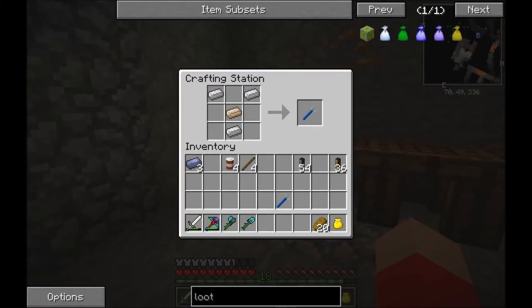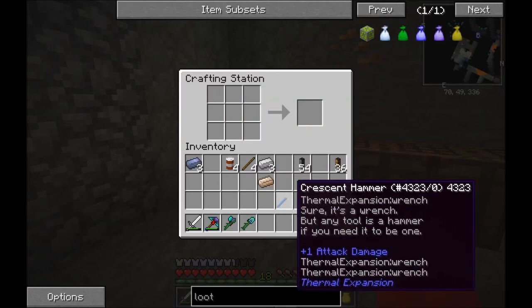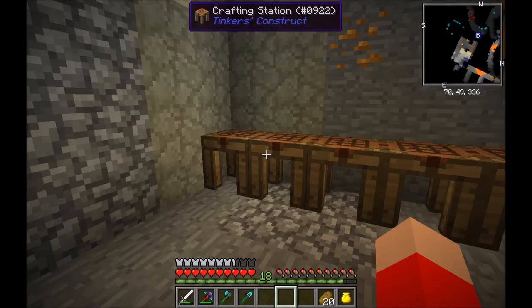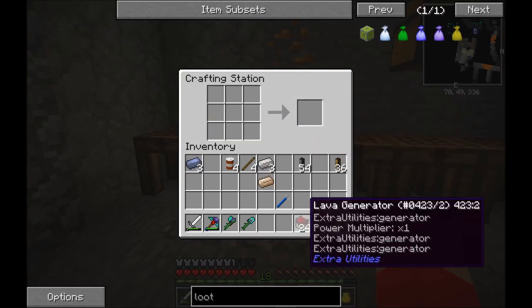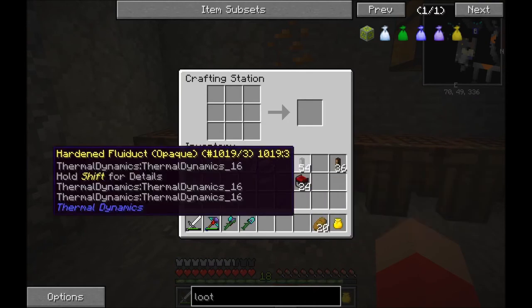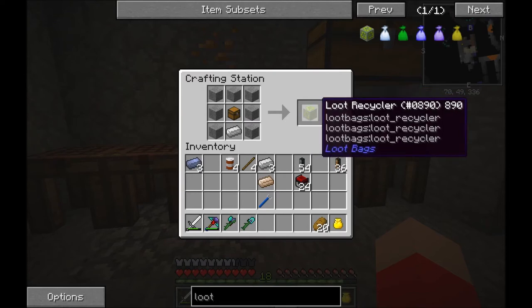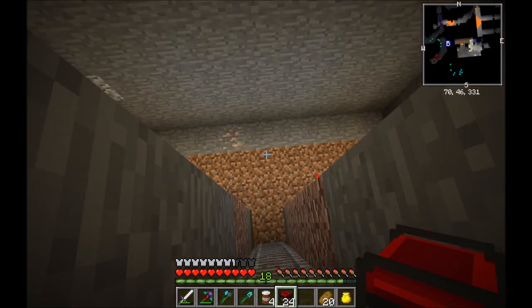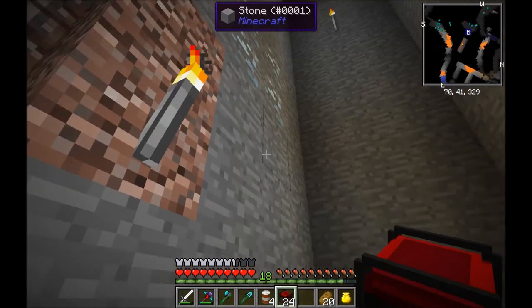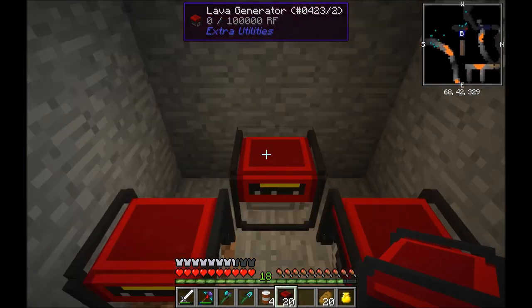I actually accidentally made this off camera. In here we've got 24 lava generators. These two are going to be the best — don't have any kind of power but I'll explain why we've got this in a minute. And we've got a lever. First things first, I want to set these up — can't use them at the moment but it's alright. We want to set the generators up in a quad pattern.